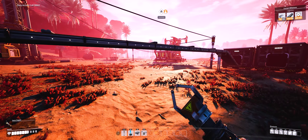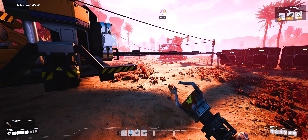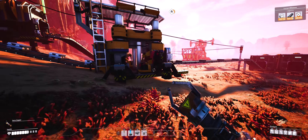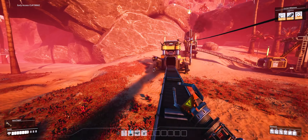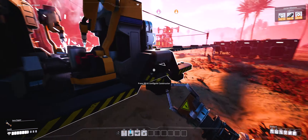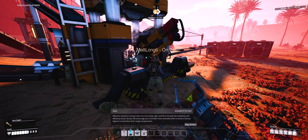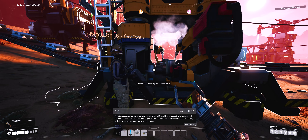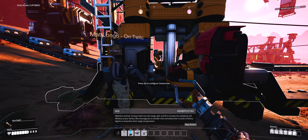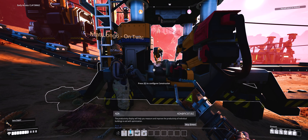Come to the constructor if you want to understand what I'm talking about. If you open the constructor you can see you can produce rods and plates - you know how to switch it. Read what it produces and how fast. You've got logistics to streamline short-range transportation. How many plates will this constructor produce and how quickly? Great - with optimization.